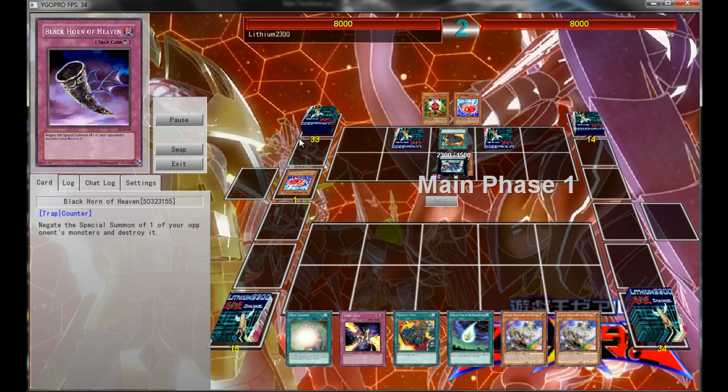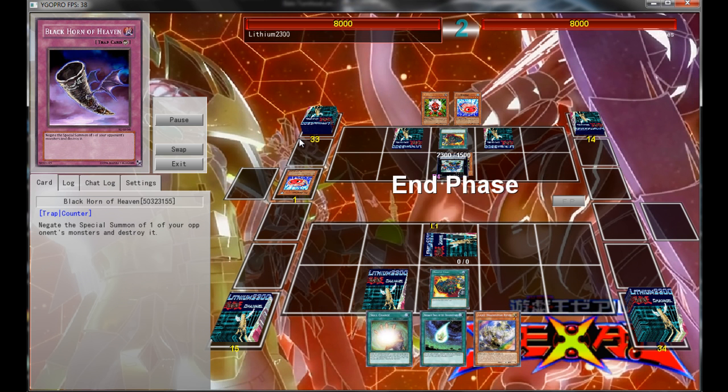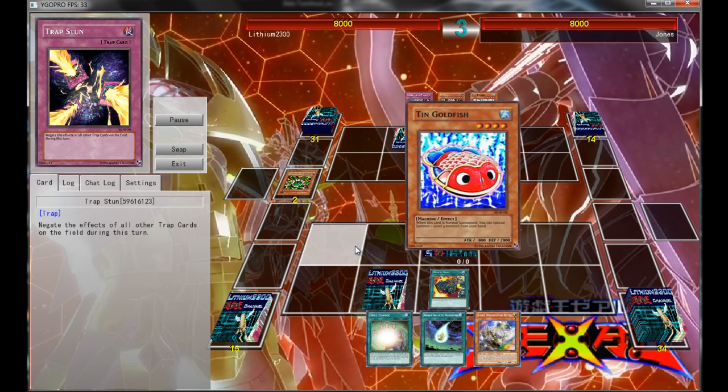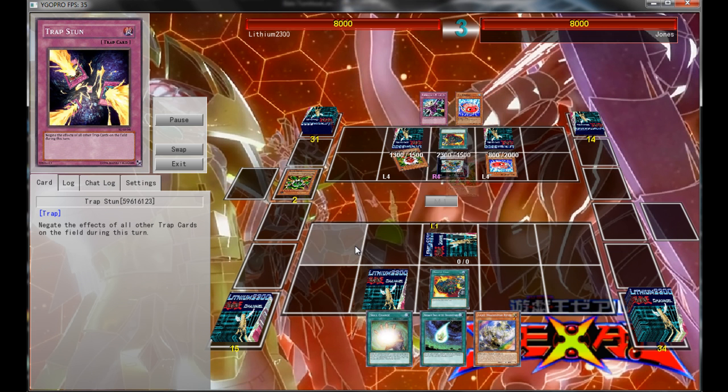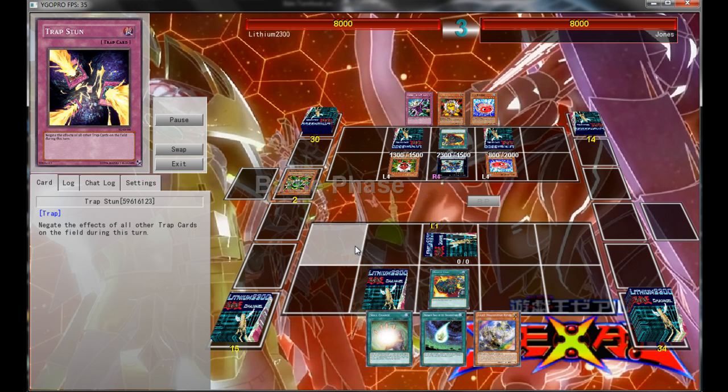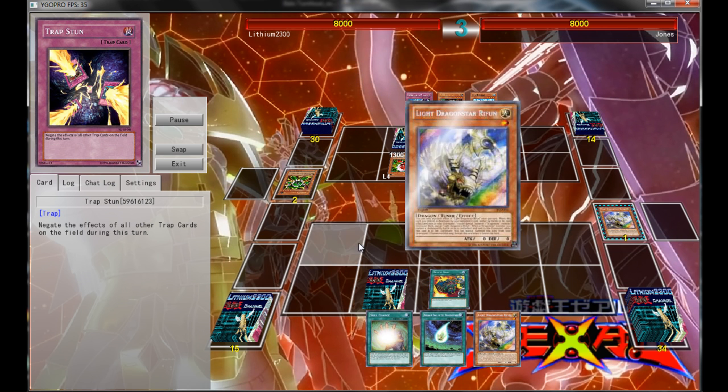Looking at my hand, I draw double Riffen — Riffen is the level 1 tuner. Set the traps and the Supply Unit. And also with the Soul Charge in hand, I see options if he somewhat attacks into my Riffen. I can go through my monsters in my deck, set up the Soul Charge, and with Trap Stun set, I can make a big play. So that was my plan at the moment.